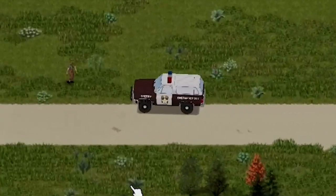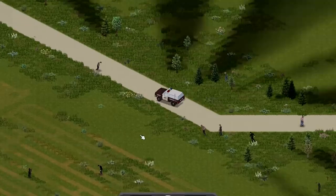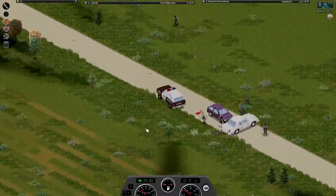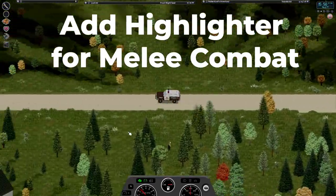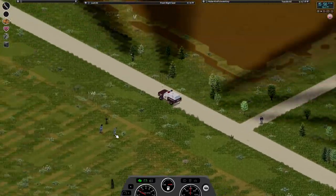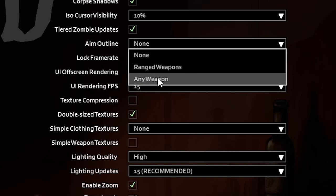So before we get started, let's set you up for success. One of the most asked-about things on my stream has to do with adding a highlighter to show which zombie you are about to attack. By default, Zomboid is only set to highlight targets when you are using a gun. To fix this — to where the highlighter shows for both melee and weapons — you should go into settings and select all weapons.